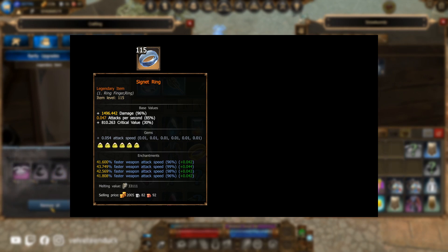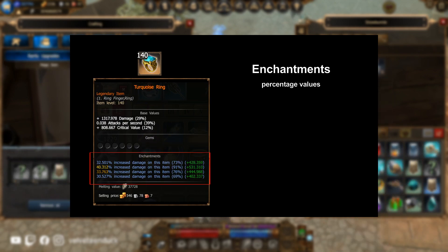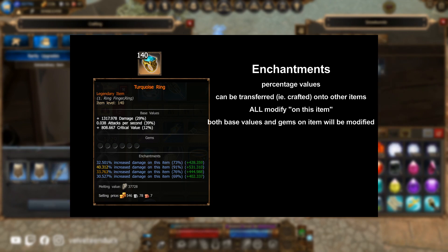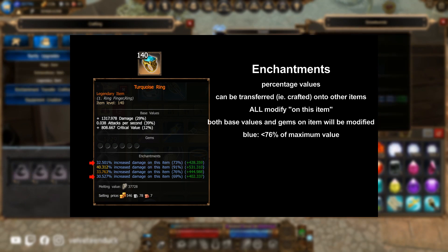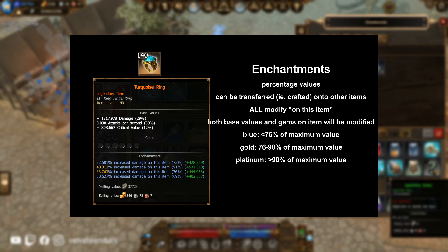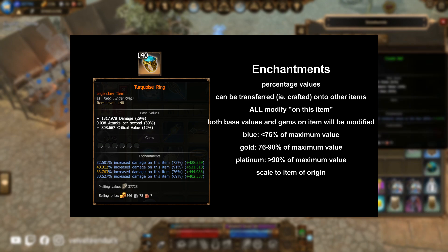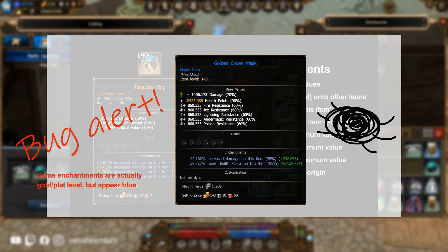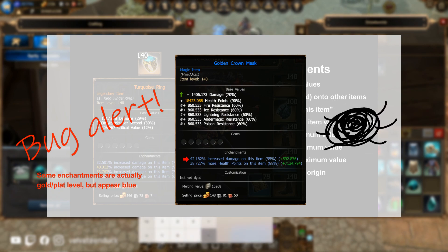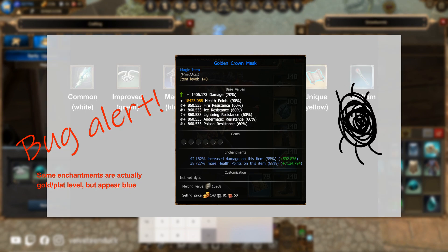The next portion of interest in relation to crafting are enchantments, which are always percentage values. This is the portion of an item that can be transferred from one item to the next. All enchantments modify the matching base values and gems slotted into that item and that item only, including the misleading increased weapon attack speed. The amount it adds on is included in brackets in green. Blue colored values are for lower values, gold is for values between 76 to 90% of the maximum value, and platinum for 91 to 100% of the maximum value. Remember that enchantments scale to the level of the item it originated from. Bug alert: all platinum lines on improved items appear as blue lines right now, and some platinum lines appear as blue lines on other rarities as well, but these are genuine platinum lines.